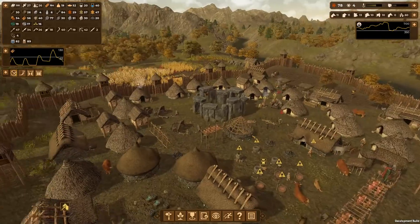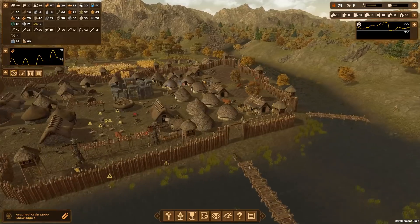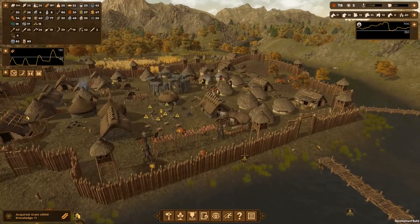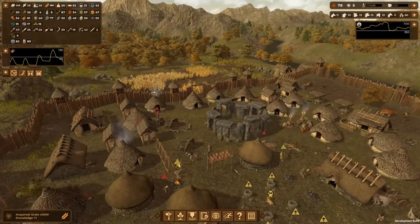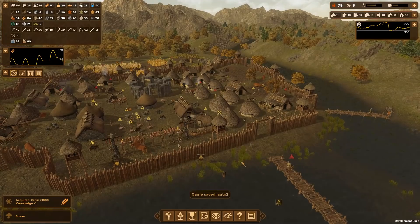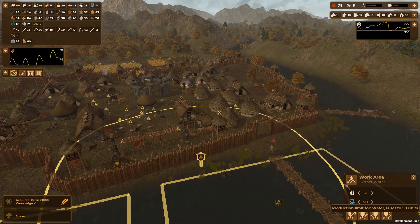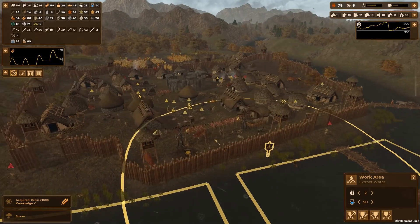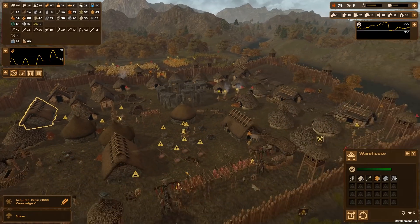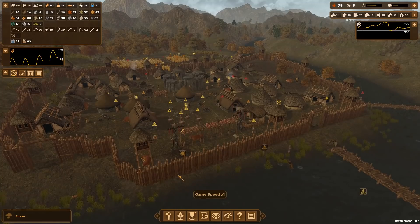One thing I haven't put in is wells. We do have a river on two sides of the village so it's not desperately important. We are actually bringing water in - we've got a water gathering spot here and that's going into our storehouses. So it's actually really not a big deal. I'm not going to worry about that.